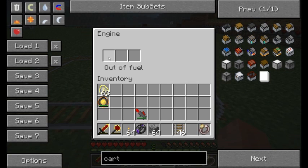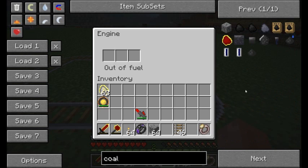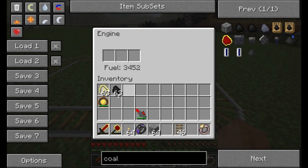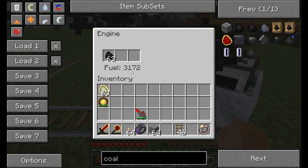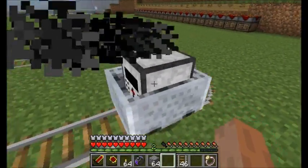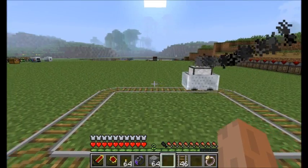You're going to have different levels of fuel added based on the items you use. Coal gives this engine 3600 levels of fuel. Let's place a single piece of coal in there and you'll see it starts moving, zipping around until that fuel level runs out. It'll keep trucking along until it hits a detector rail or runs out of fuel. Coal has 3600, blaze rods are 5400, a lava bucket is 45,000, and saplings and sticks are 225. Your best bet there is probably coal, but it's up to you.